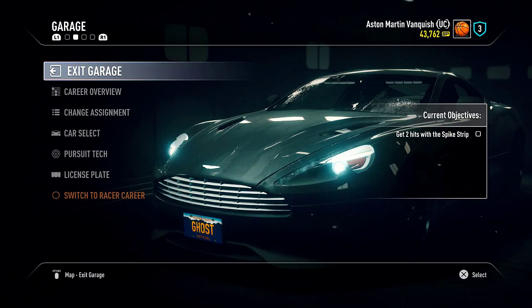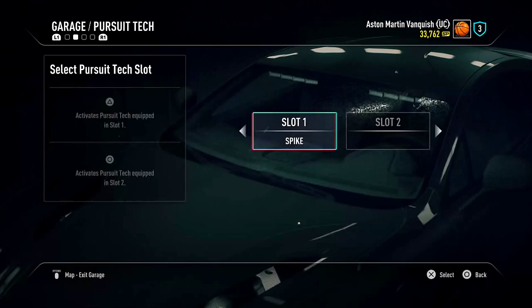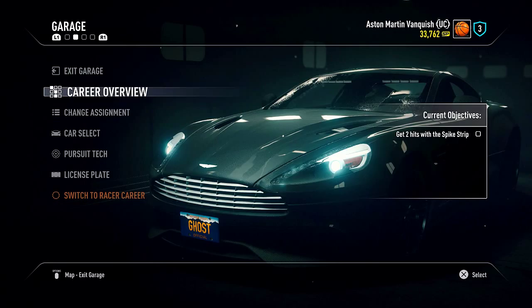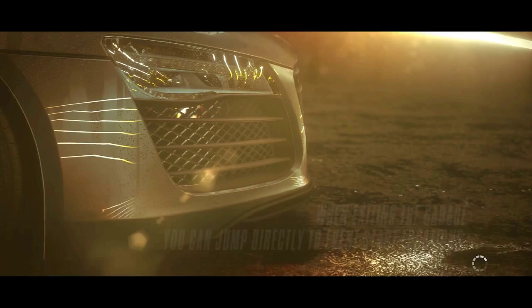It's gonna be a lot of fun. Our current objectives are to get two hits with the spike strip. So I'm thinking let's just put only the spike strip as a pursuit tech on this car, because we had it on in the last episode — we just didn't really focus on it, the other pursuit tech was too much fun to use. So we're gonna focus all about getting hits with pursuit tech in this video, and here we go.